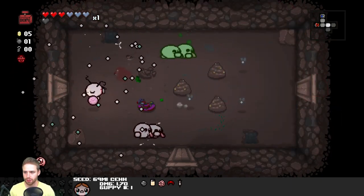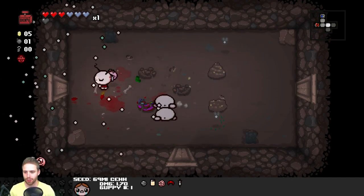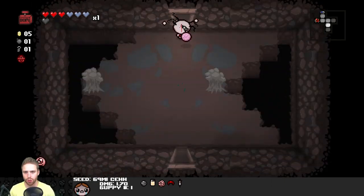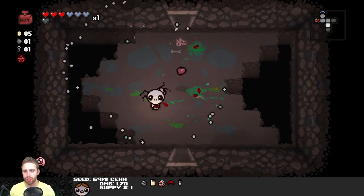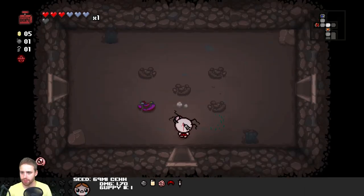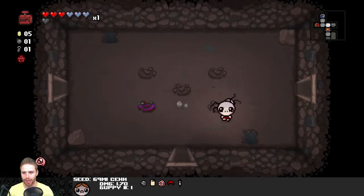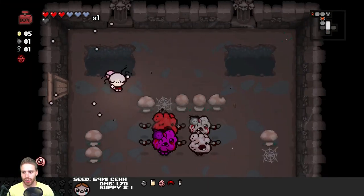That happened. It's fine. We'll survive. I don't want to release all of these eternal flies that are in the poops, but do I really have a choice? Not really. There's my key. One key is good. Since we have five cents I'll probably go to the item room and not the shop this time. It's dangerous to use my ball of bandages because the closer you get to those guys, the shorter their range is.